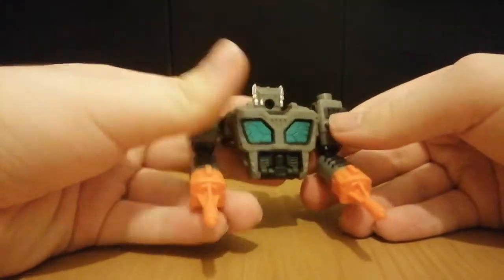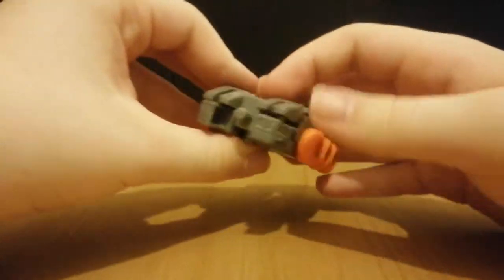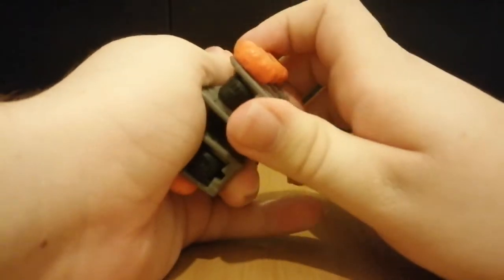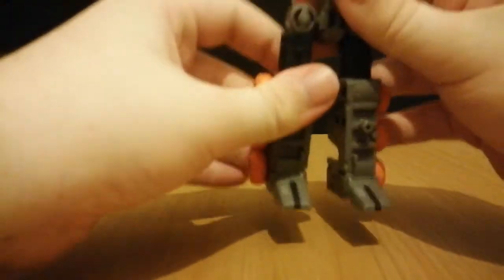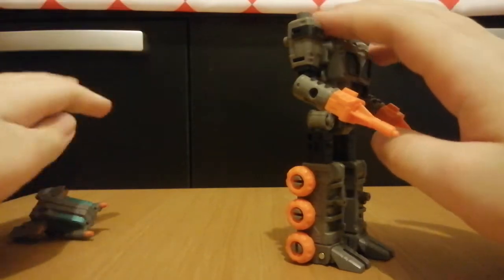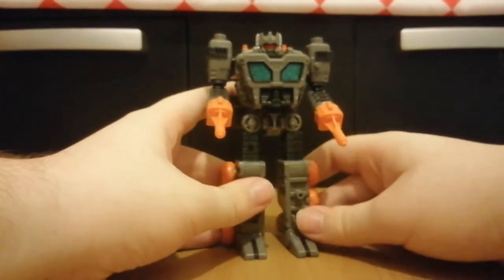Rotate at the elbows, then rotate the head around, and the torso transforms. Now for the legs, bring the feet up, then unclip it from here. Bring these sections down, then tie all this together. Bring the camera up so you can see a bit better, then tuck this in as a backpack - and there we have Fast Track in robot mode.